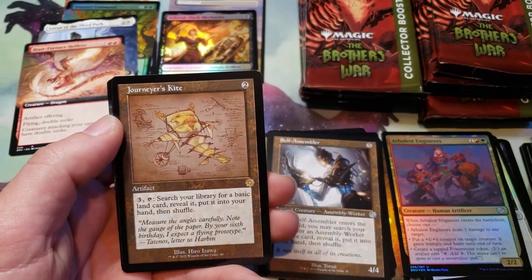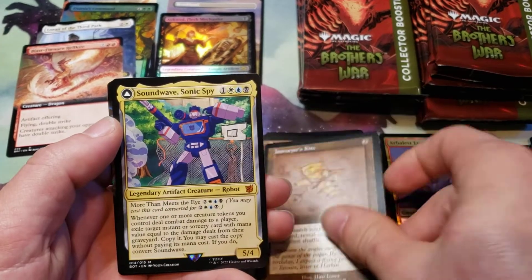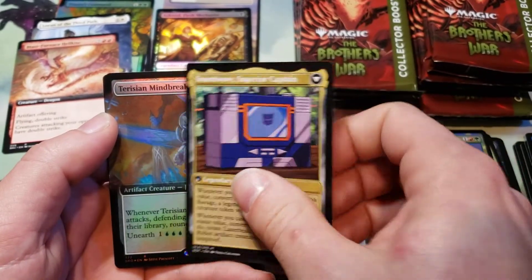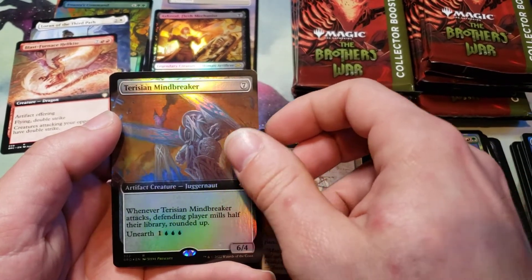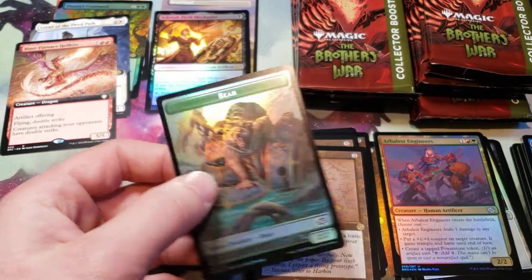Another Journeyer's Kite — come on with the duplicates pack after pack. Soundwave Sonic Spy, which turns into Soundwave's Superior Captain. And an Extended Art Terracian Mindbreaker. And a Foil Power Stone Bear Token.